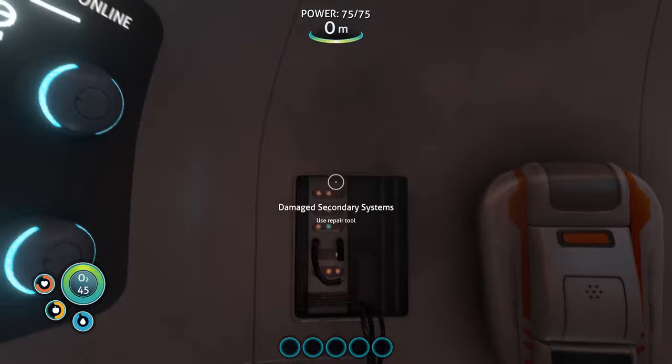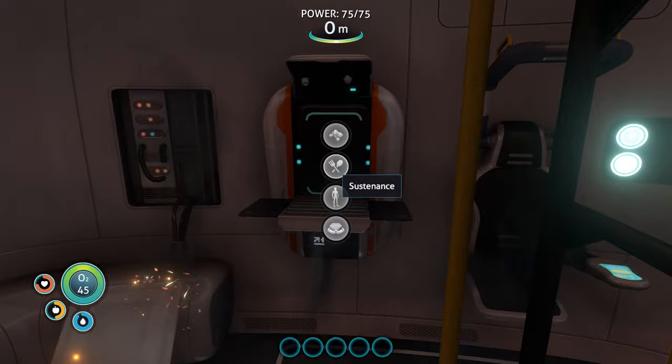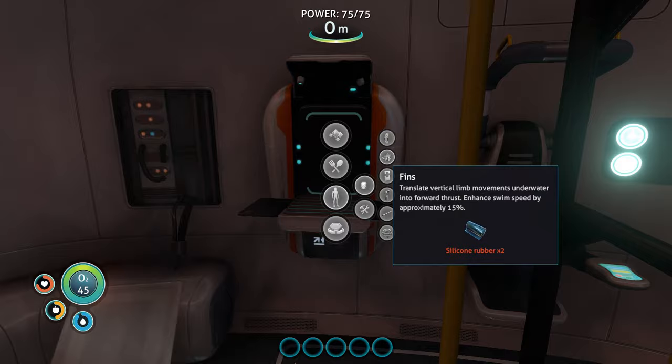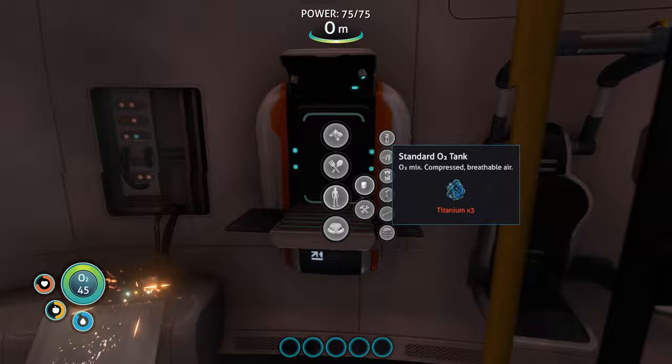You don't need the fire extinguisher anymore, so get that out of your inventory. This is your fabricator — it's where you're going to make all of your resources and items. I want to start with an oxygen tank and fins, just because that makes it a lot easier gathering for everything else. You need silicone rubber and titanium.